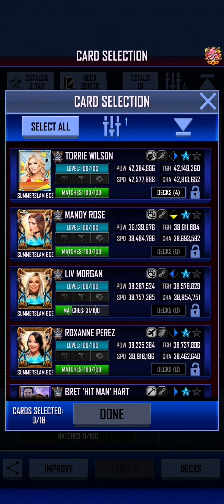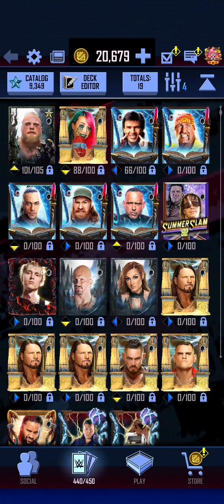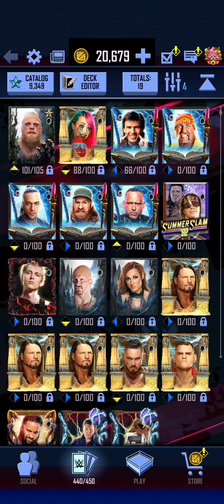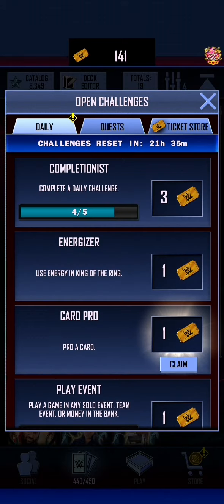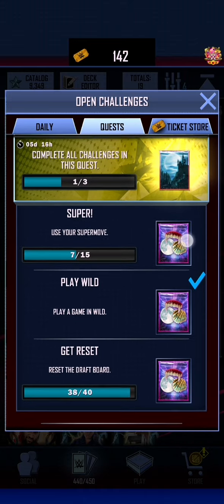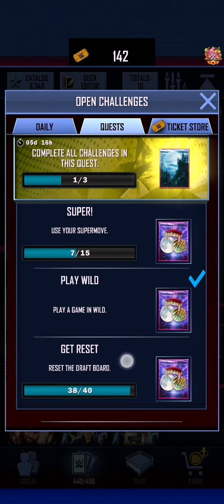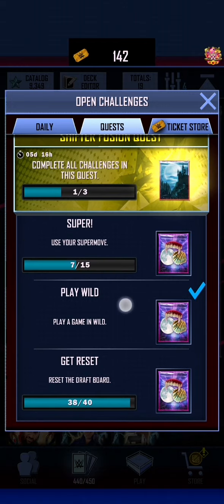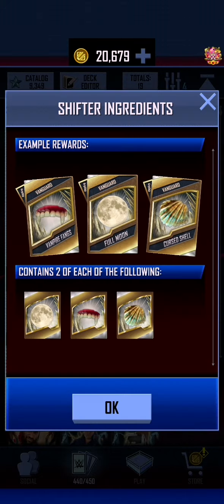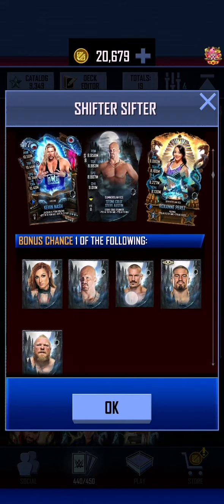I don't think we want to get rid of any of these because we want to keep the SummerSlams for making fusions. We also have a Stone Cold that we could change into something, but I'm waiting to get a second one. We're only two away from getting two more resets of the draft boards, and we need to use the super move another eight times — that will give us enough vampire fangs for the Becky Lynch and also gives a chance at pulling one of these cards.